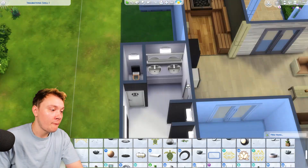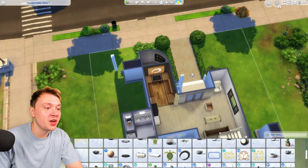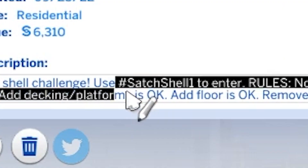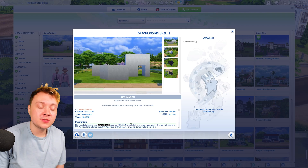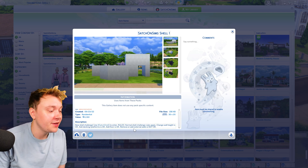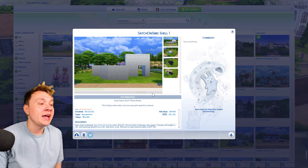I'm not the best builder, but this challenge is not for me to do — it is for you to do. It is on the gallery under hashtag SatchShell1. Don't use hashtag literally traumatising, don't use hashtag Satch or Sims because I won't see it. Use hashtag SatchShell1 and I should get it.